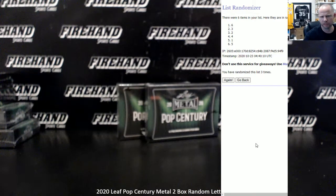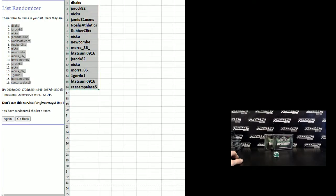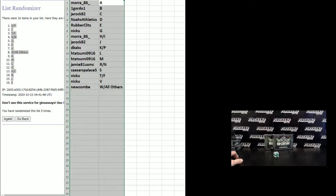16 total spots of random letters. This is round 10, going by first letter, the first name as it appears on the front of the card. Starting with Jamie 81, USMC on the top; Mora 86 on the bottom. D-backs number one, Caesars Palace 16. Letters: A on the top, W and all others on the bottom. KP combo on the top, S on the bottom. Mora 86 has A, Newcomb has W and all others. Everybody else, you got to read for yourself.